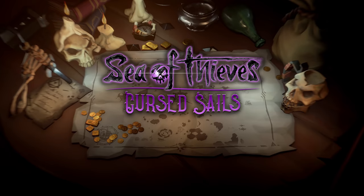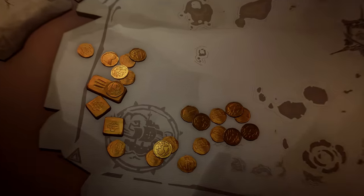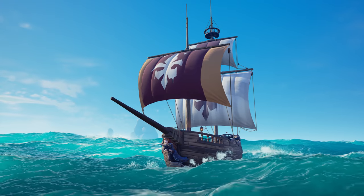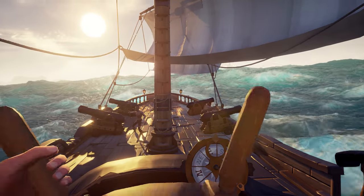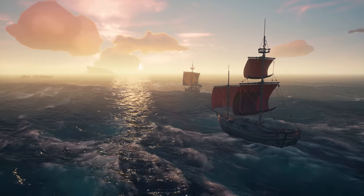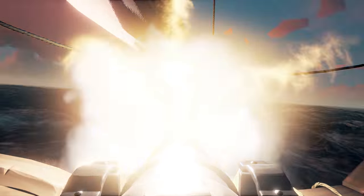As you head out to sea to face this deadly skeleton threat, you might want to try the newest ship type: the Brigantine. This double-sailed beauty is perfect for crews of three, and it sits comfortably between the speed and firepower of the galleon and the maneuverability and simplicity of the sloop.